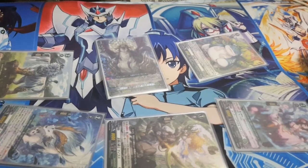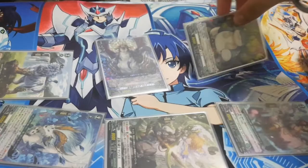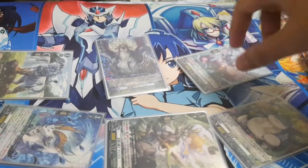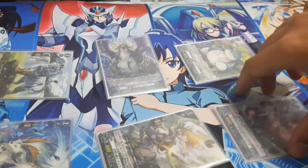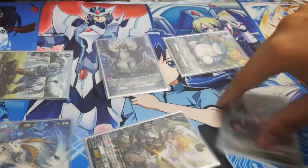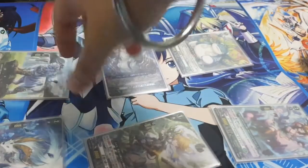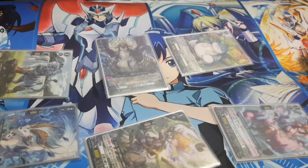For example, if you have weaker units in the front row — like a grade one — since Magnolia lets you choose three back row units to attack, you don't have to worry about placement as much. Of course your grade two won't be able to intercept from the back row, but you still get another attack. For example, a grade one hitting for 18k with the plus 10k, and another unit at 15k, plus Lettuce as well.